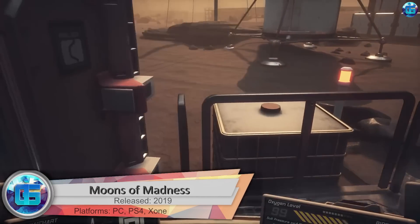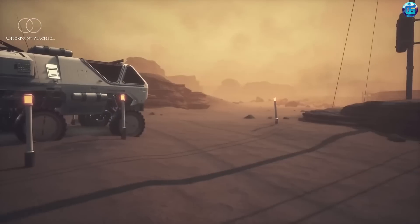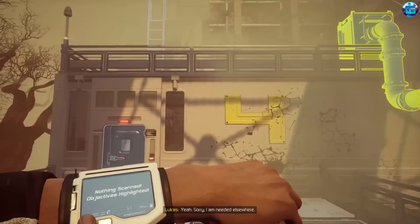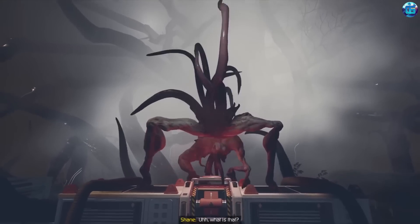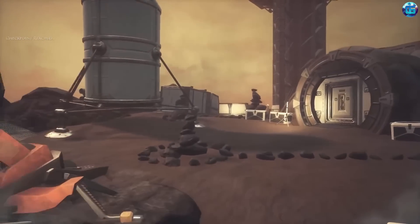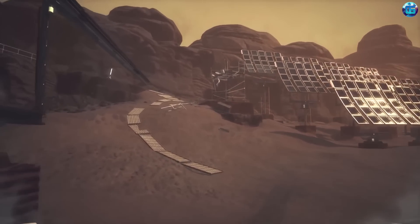Moons of Madness is a fantastic horror that presents the colonization of Mars in a very negative light. We play as an astronaut engineer exploring an empty station where some kind of hell is going on. We must explore the Martian base, hide from monsters, and solve puzzles using computers, rovers, and electrical systems. We can also get outside the base and explore the dark side of the Red Planet, which hides quite a few terrible secrets.